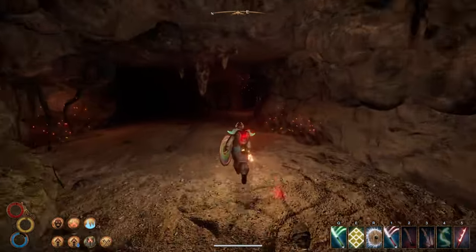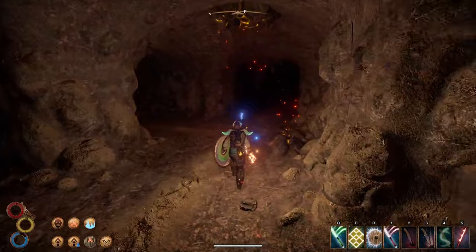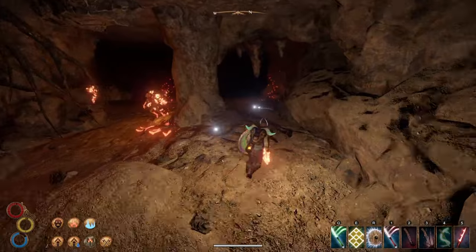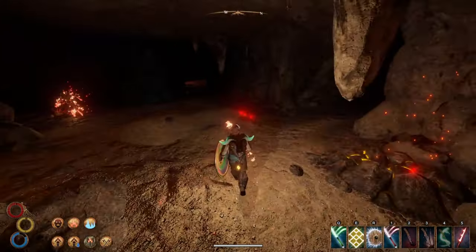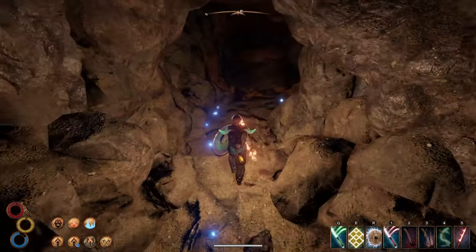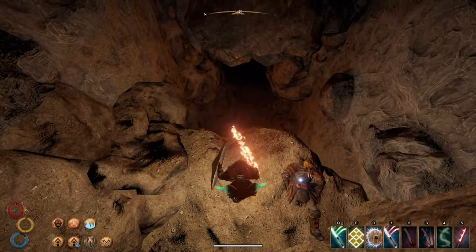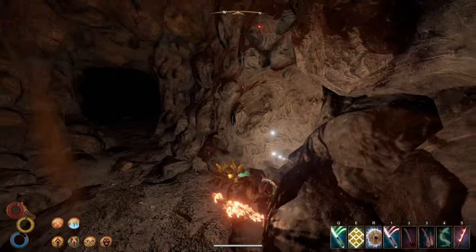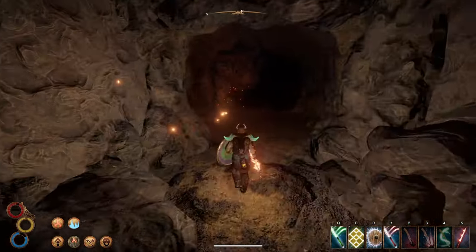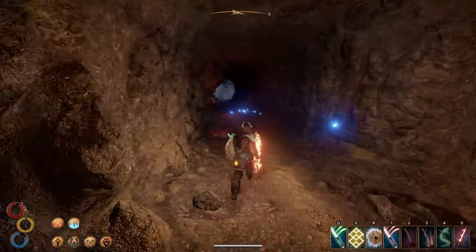Take a right and you have a straightforward path down, but it's pretty dangerous. Alternatively, you can head left and jump down this hole here. It goes right to the icy part of this cave and skips the most dangerous section that has you trapped on a spiral ramp.